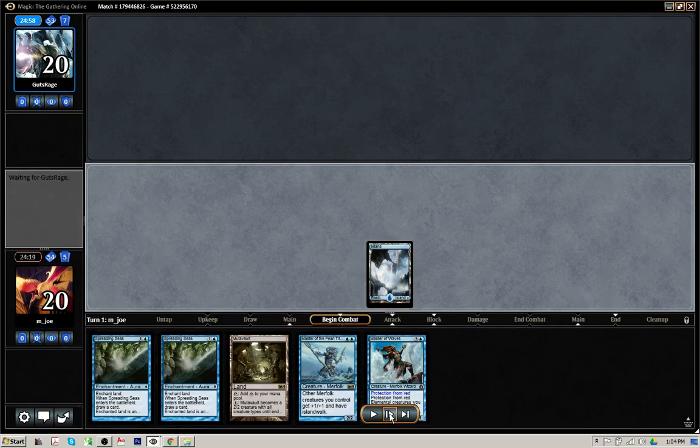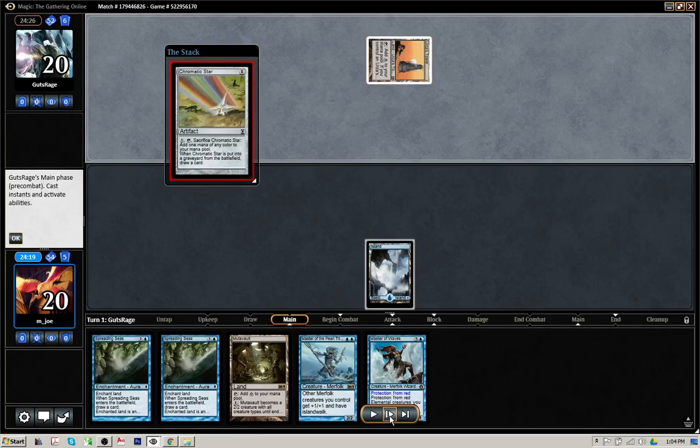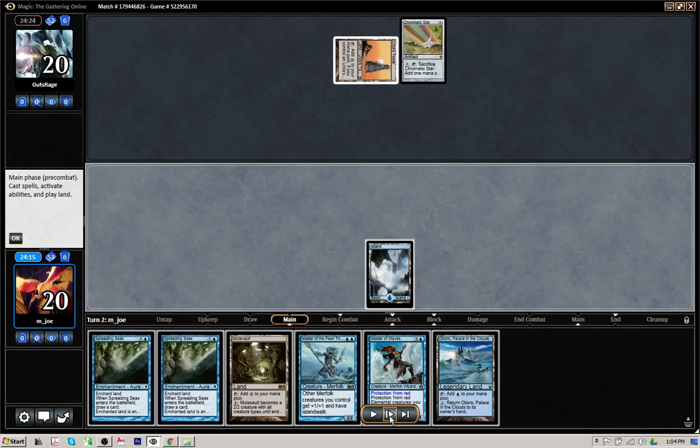Open out with Island and just pass the turn to the opponent. And we see Urza's Tower, which makes these Spreading Seas that much better. The opponent drops a Chromatic Star, and that's it for his turn 1.